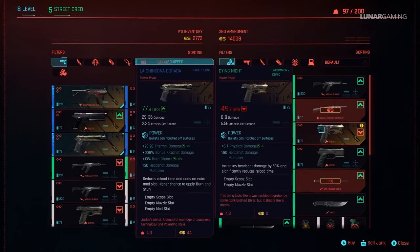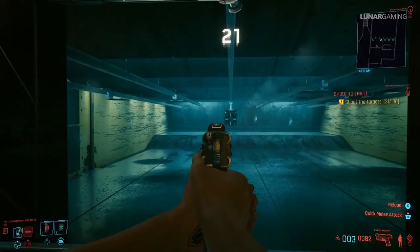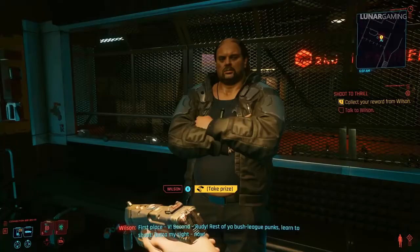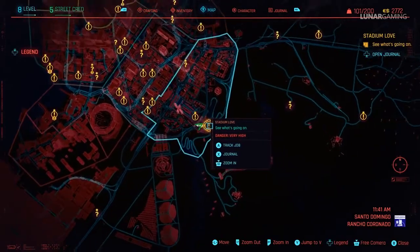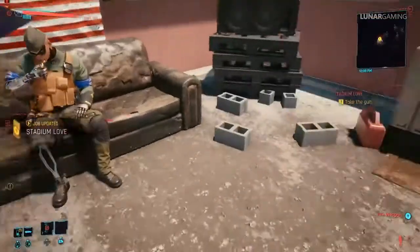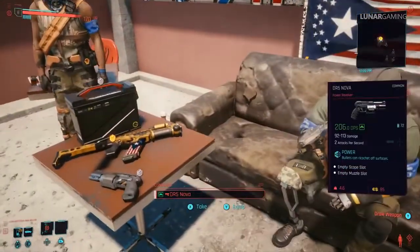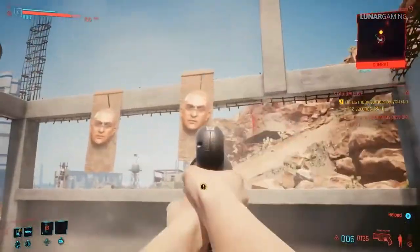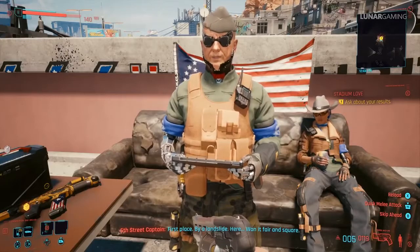The Dianite pistol can be picked up from the Second Amendment in your apartment building, however this is not the full weapon. Later in the story Wilson will call you for the mission Shoot to Thrill — if you get first place in the shooting contest you get a full upgrade turning it into an automatic pistol with a sight. To get the Divided We Stand SMG head to Rancho Coronado and start the side job Stadium Love, available after mission 11. You must get all 44 targets to be awarded the gun, though if you fail you can kill everyone and loot it.